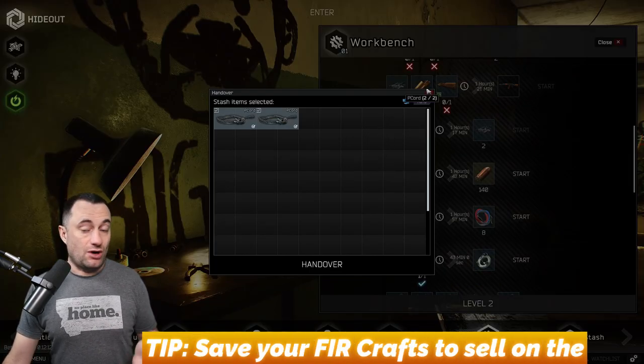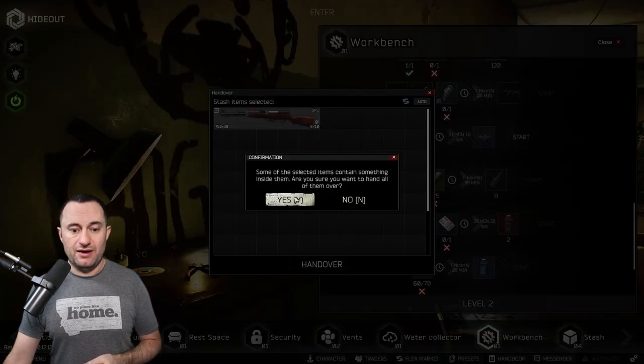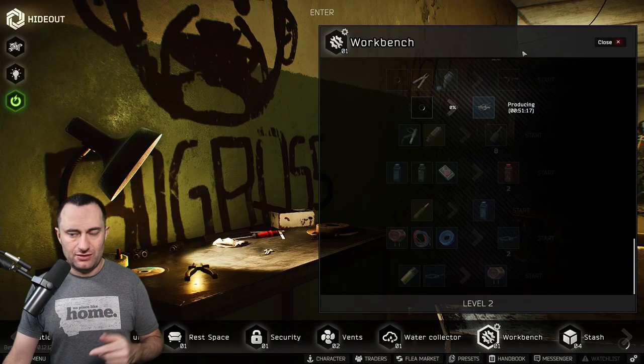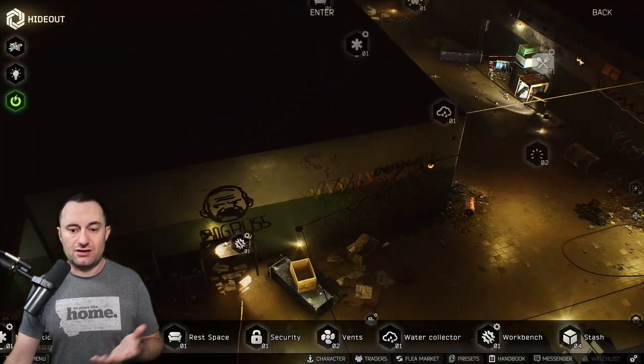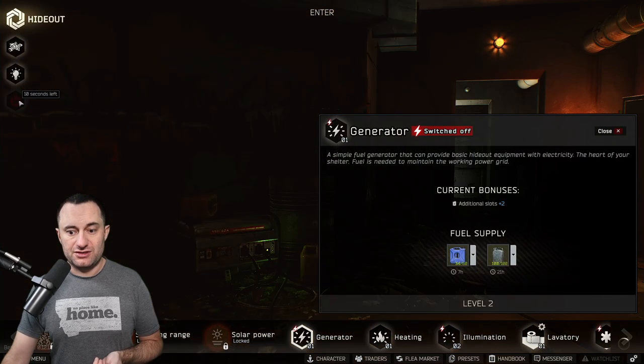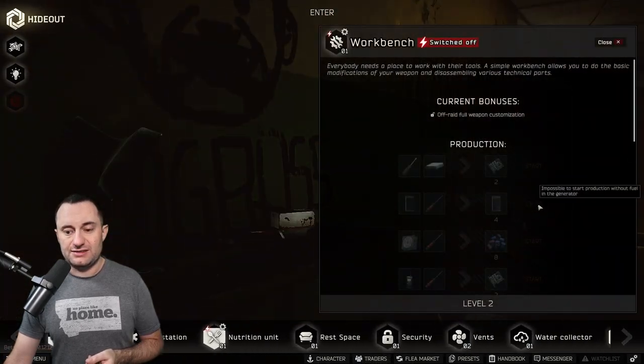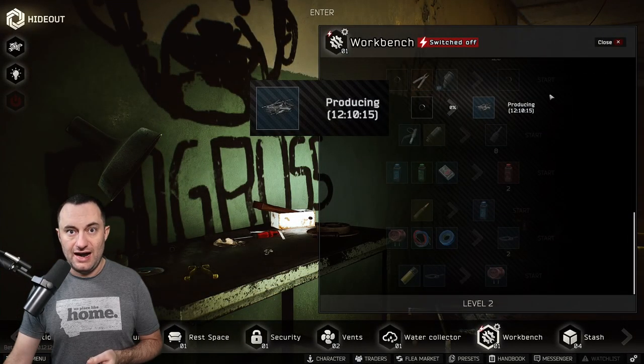These are found in raids so I'm not going to use them. What we'll do is turn this SKS into weapon parts — it's flagged because it has ammo inside, but it's just PS ammo. We'll start that craft, and then what you can do is turn off your generator and it won't use fuel. Switched off — these crafts will continue to roll, but as you can see it takes substantially longer. It's not burning power though. When I'm logged on I usually leave my generator running early wipe, and then once I get my Bitcoin farm running, I'll just leave my generator going the whole time and constantly stock it full of fuel.